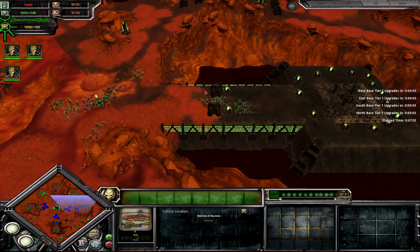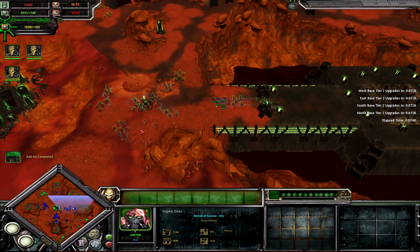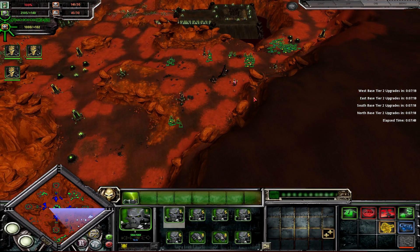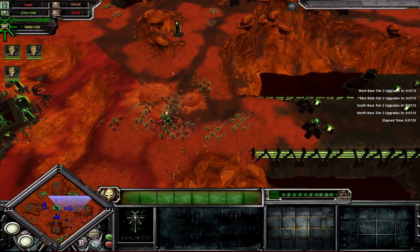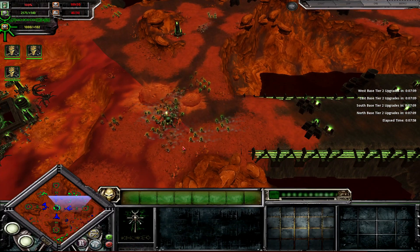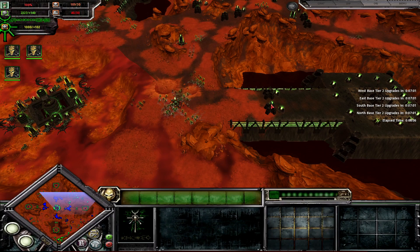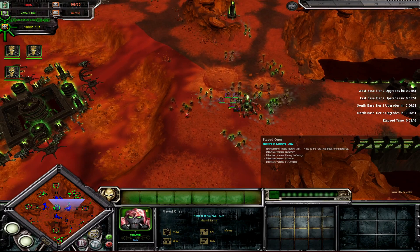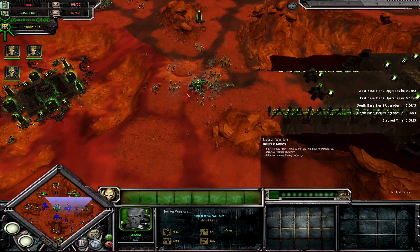These patrol waves will constantly reinforce but they will not instantly rebuild. If you were to kill all of them, it won't instantly spawn all of them again — it will keep spawning new squads anyway. So taking these out early can be quite beneficial, because instead of dealing with a massive amount of Flayed Ones, Necron Warriors, and Wraiths, you have to deal with a smaller amount and then waves trickling in. So if you want to cap the crits, I recommend you do so early.